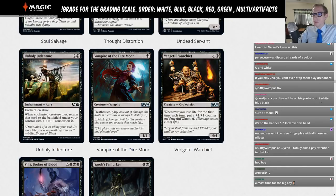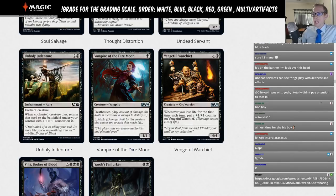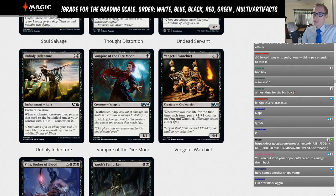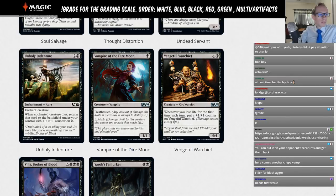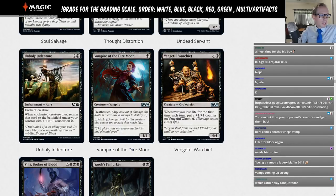Vampire of the Dire Moon: black for a 1-1 with death touch and lifelink. Being a vampire is very big. Death touch trades with green creatures if you're playing a vampire deck with Sorins, and lifelink can help gain some life. We already have Knight of the Ebon Legion as a better one-drop, but this could maybe see some play as one of your last cards that fit in the deck. Let's go with a D for Vampire of the Dire Moon.